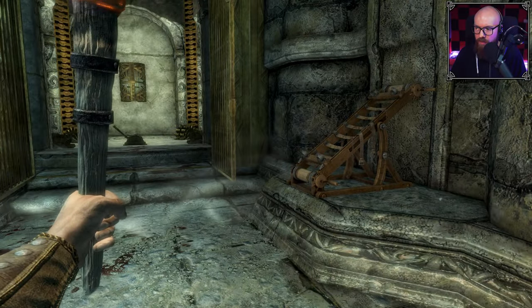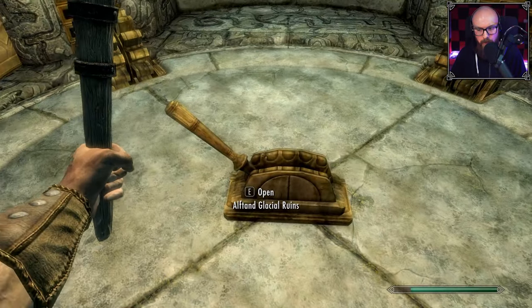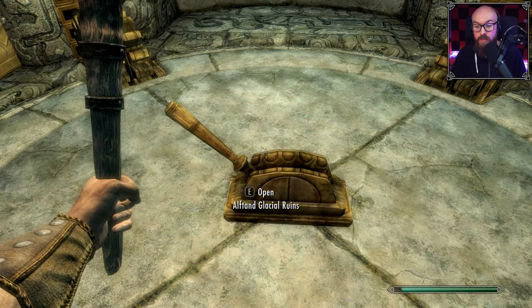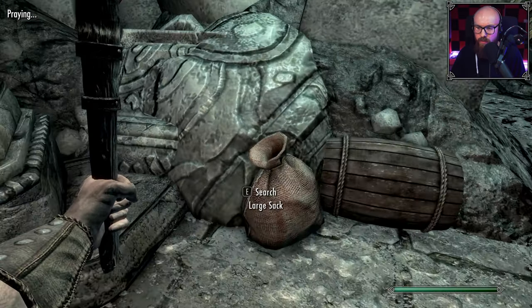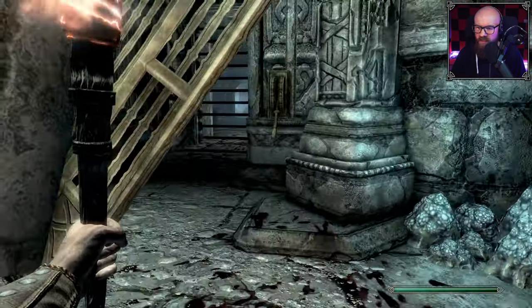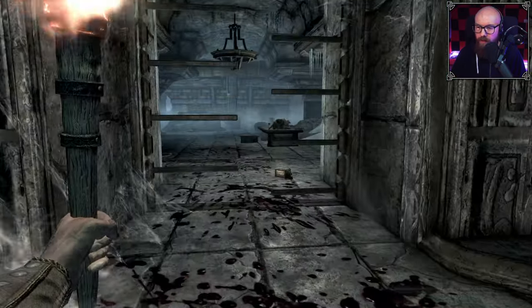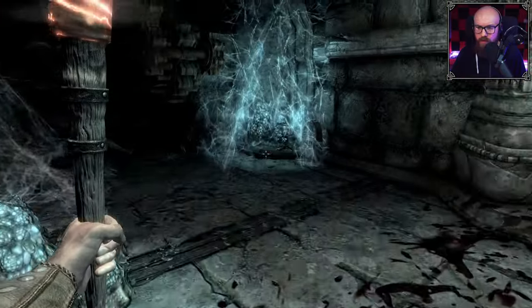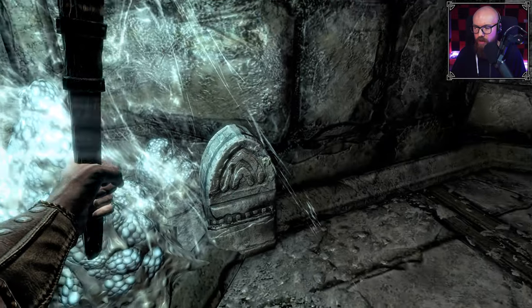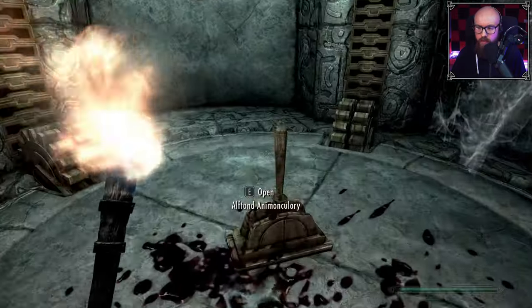We have a lever which takes us back to the glacial ruins. If you remember, we came to this Dwemer gate in the previous episode and now we are most likely standing on the other side. This is also really cool because it gives me a fast track out of here — at least faster. That's what Skyrim dungeons are really good at, especially the longer ones: giving you an easy way of getting back so you don't have to backtrack.